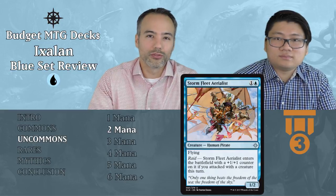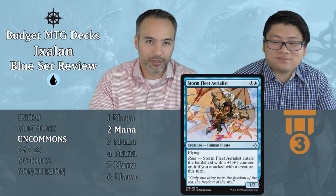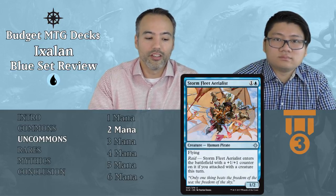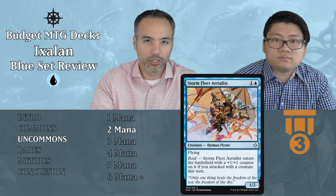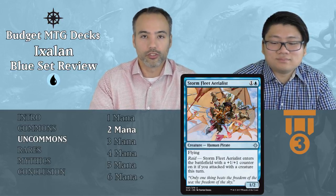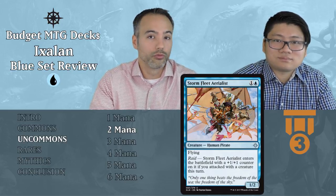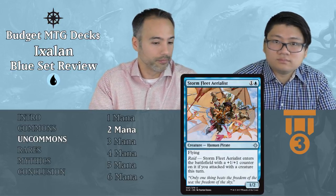Stormfleet Aerialist — one and a blue, a 1/2 Human Pirate with flying for two mana. We don't like our one-powered flyers, but this guy has Raid: when it enters the battlefield, it gets a +1/+1 counter if you attacked with a creature this turn. I would almost certainly never play it on turn two as your first creature. Wait later in the game, make sure you attack with something, and pay two mana for a 2/3 flyer. Two-mana 2/3 flyers are really good — that's a great filler.